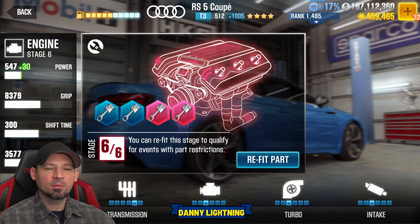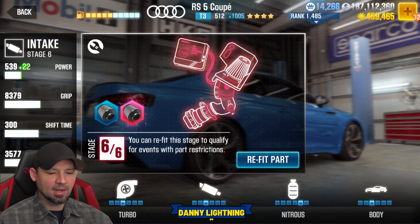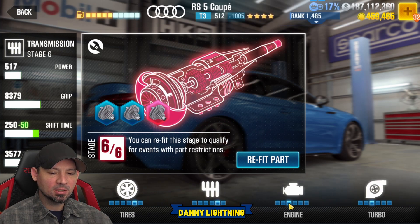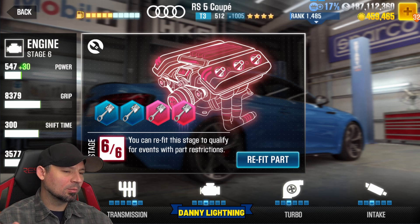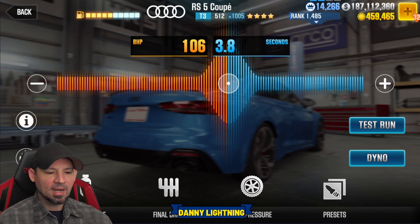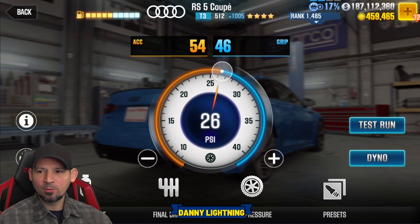The third and final setup: engine on Stage 3, turbo Stage 3, intake Stage 3, nitrous Stage 5, body Stage 3, tires Stage 5, transmission Stage 5. So everything is on Stage 3 except for the three tunable parts which are on Stage 5. Put your nitrous right about here, final drive down to 2.0, tire pressures 54 over 46. This car is really going to dominate in live racing with this particular setup.